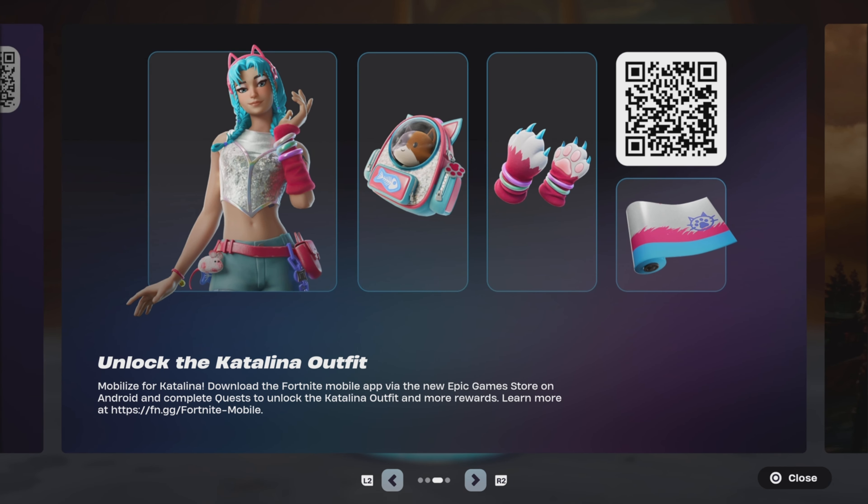Unlock the Katana outfit. Download the Fortnite mobile app via the new Epic Games store on Android and complete quests to unlock the Katana outfit and more rewards.